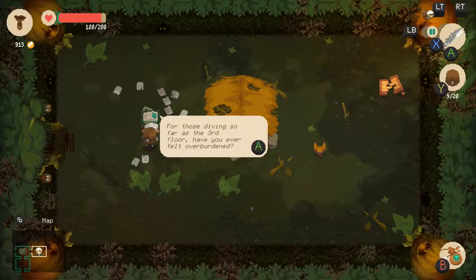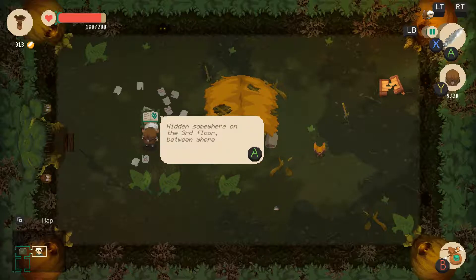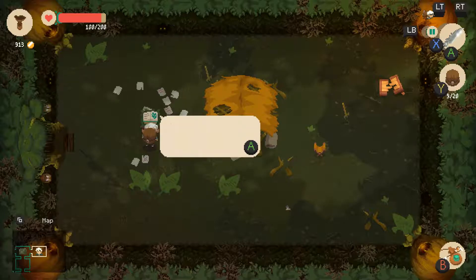For those diving so far as the third floor, have you ever felt overburdened? Carrying just too much loot — too much treasure — but you don't want to stop? Just can't stop? Oh yeah, we found one of those on the first floor. There's a secret: you can drop stuff and it'll send it home.